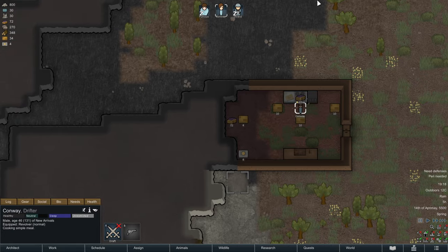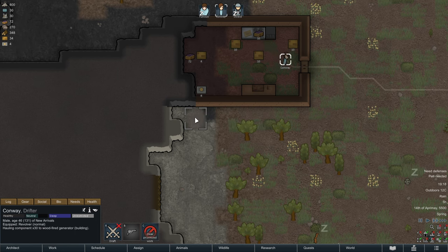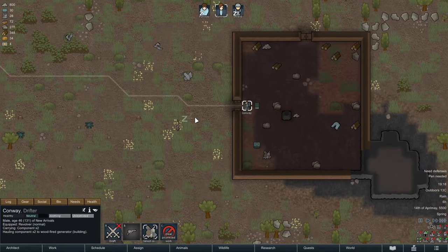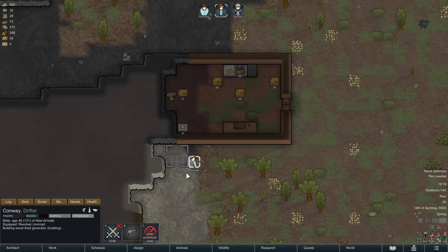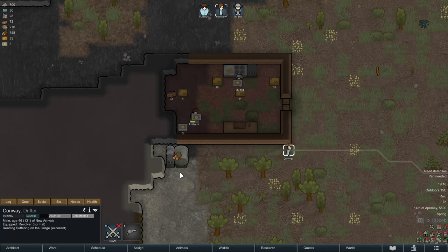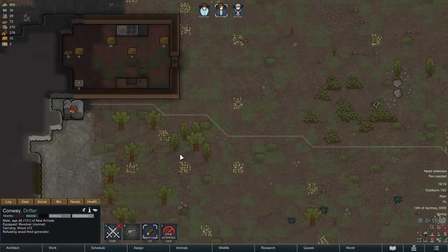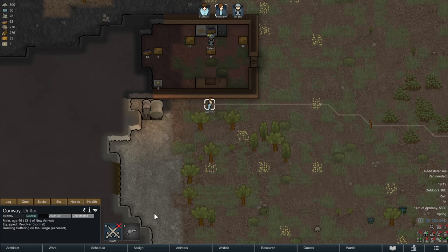Here we see the prioritization of people not being where I want it. I'm selecting Conway because I want him to finish that generator, since we want refrigeration going as quickly as we can. The good part about generators is they are not vulnerable to water — there is no short circuit going to happen just because something is standing in the rain.